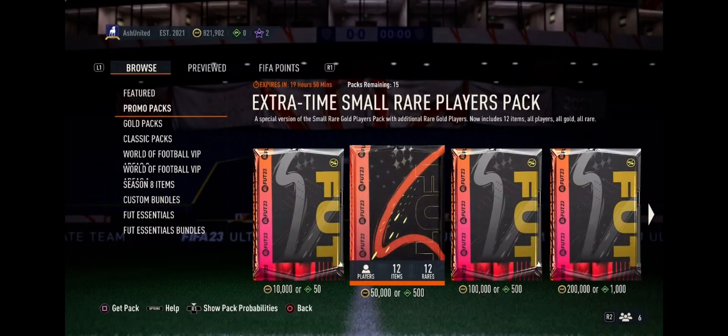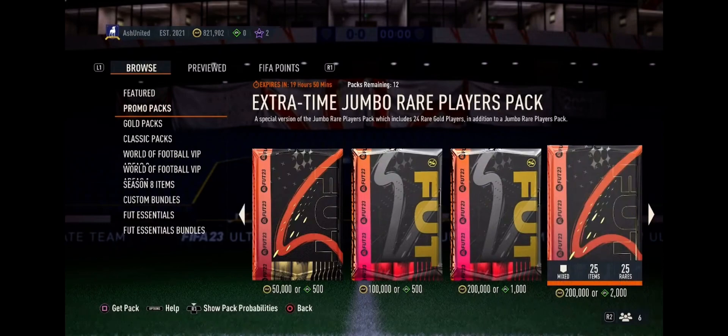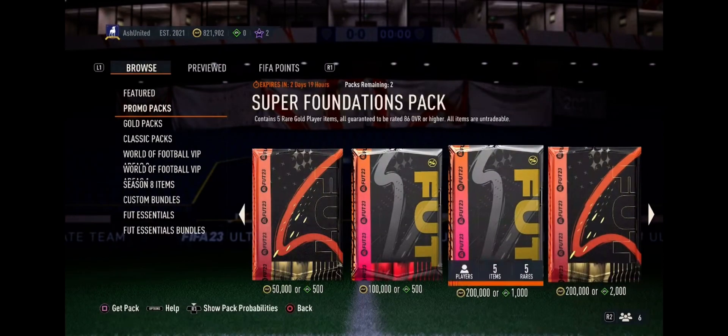So we have the Extra Time Small Rare Players Pack — a special version of the Small Rare Gold Players Pack with additional rare gold players. Now includes 12 items, all players, all gold, all rare. What they've basically been doing is just upping them and upping them, making you think you're getting more, but they've actually just turned it into another 50k pack. I see what you're doing here, but it's okay — 50k pack, let's open it up.